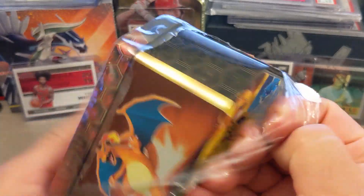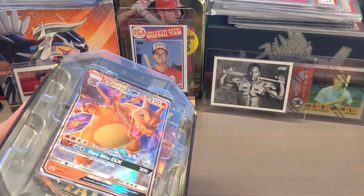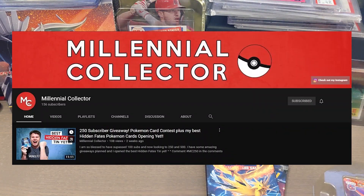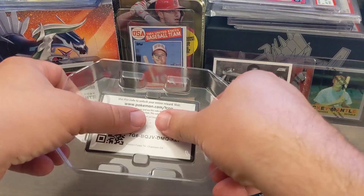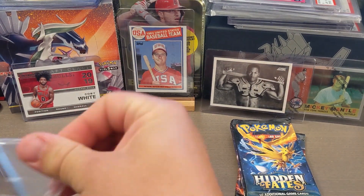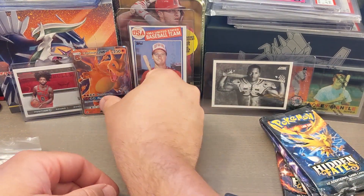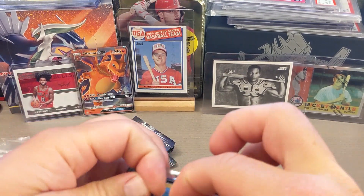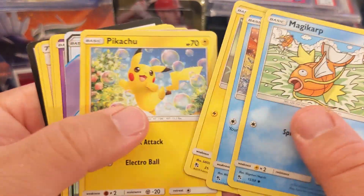I'm almost as addicted to opening my own Hidden Fates product as I am watching others. I was watching the Millennial Collector - he's got a really cool channel, I want to give a big shout out to him. He's doing really great work, his content's amazing. And here's the trick again to get this promo card out without screwing it up - that's how you get that thing out with minimal damage. Some of these promo cards can be pretty valuable. You guys check out the Millennial Collector - especially if you like Pokemon card openings.